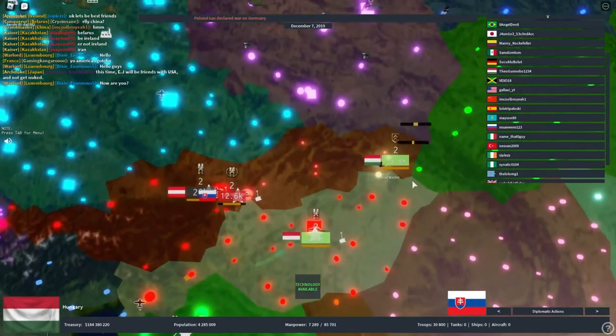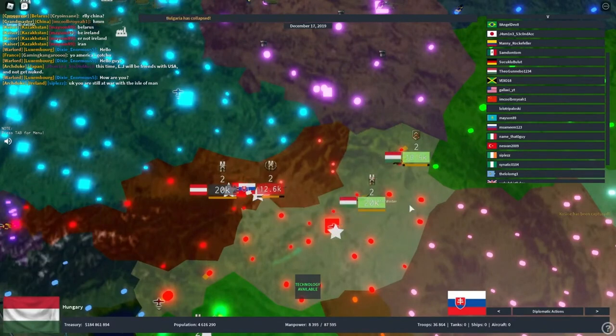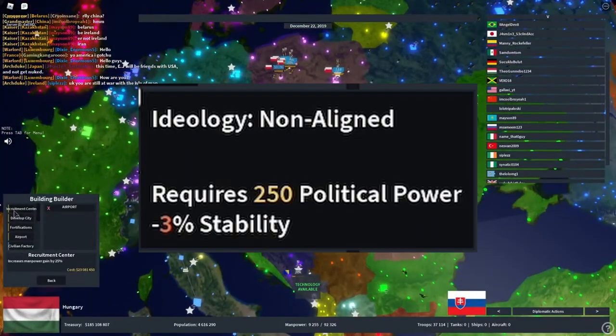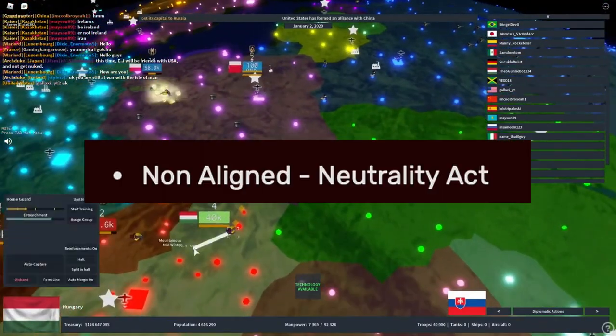First, let's look at the ideology that almost every nation starts off with: non-aligned. Let's have a look here — and there are none. What about its unique policy? Oh god, no!